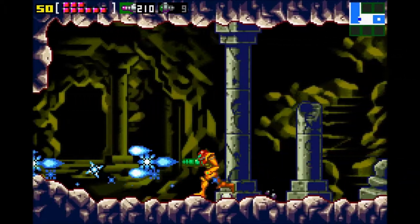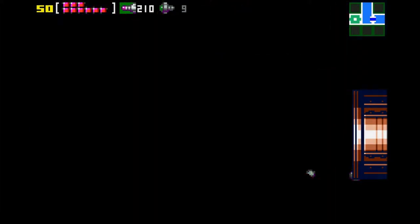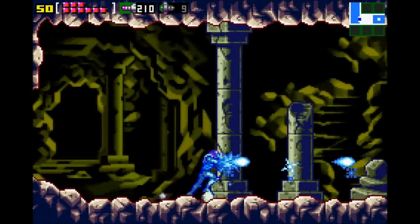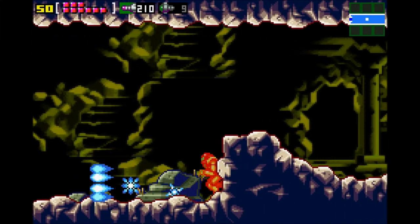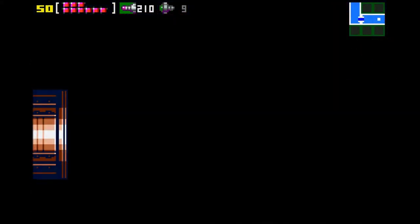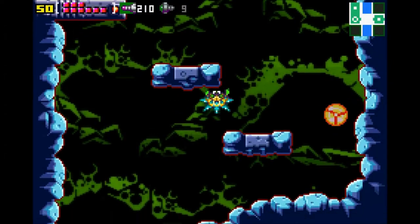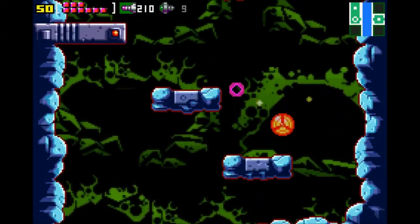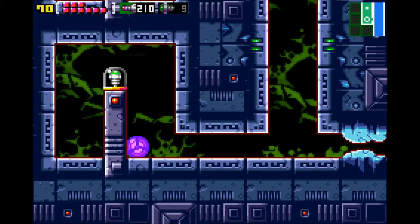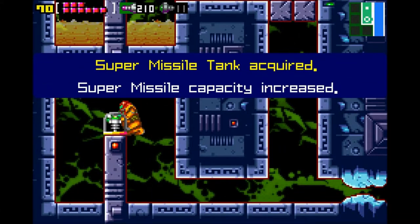So let's go do that. Here is one of them, and this can be a bit tricky. We open that, we've got to do that, and then we've got to make sure you press down so that you can store another shine spark in the ball, and that allows you to come over here and get this super missile tank.